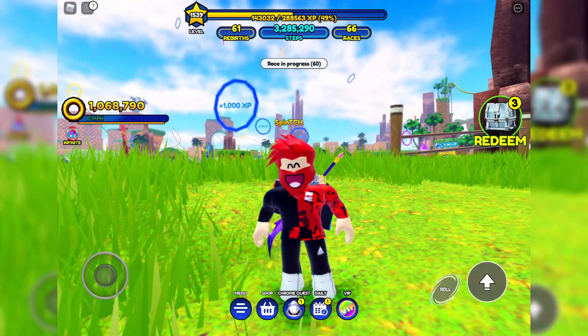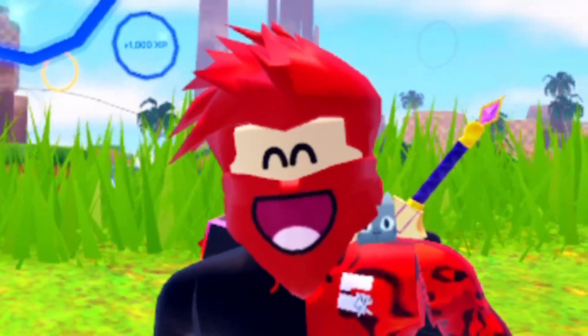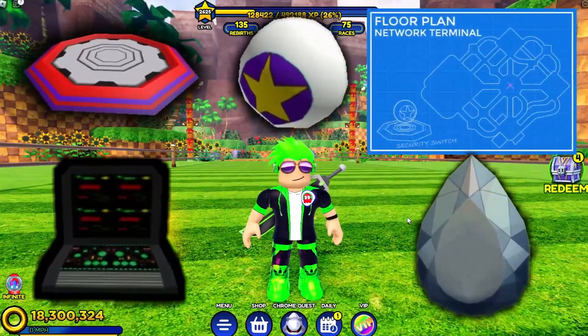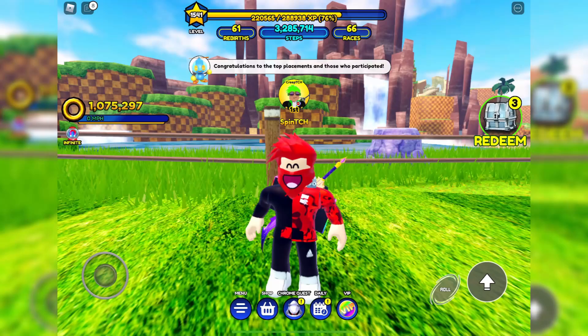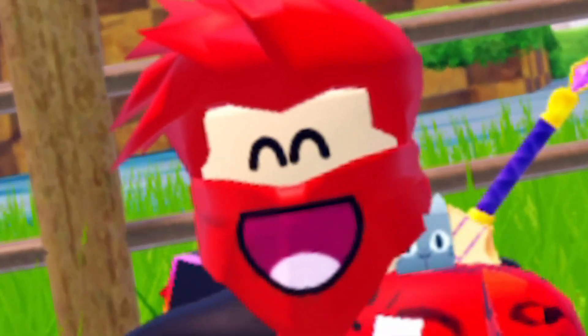Along with this midweek update, leakers have actually found some new information about what's going to happen in this weekend's update. By looking at some of the leaks found, this week's update will actually be about stealing a diamond from a vault, along with Rouge's help — because she's a criminal, so it kind of makes sense.